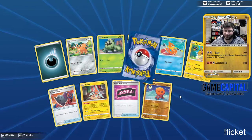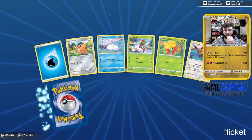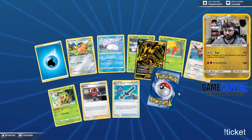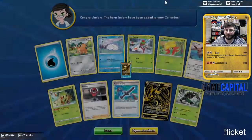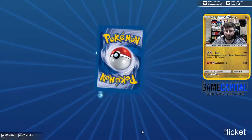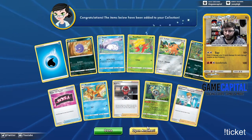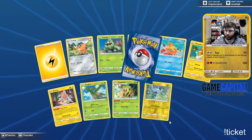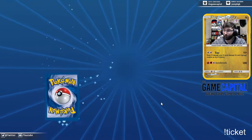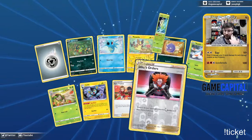I'll take it — two Mr. Mimes, Delmise V. Rusted Sword. Oh there it is — the gold! The gold Eternatus! The Power Accelerator gold Eternatus — that's nice! Can we double down on the gold Eternatus? Come on gold Eternatus VMAX — oh, that's not the VMAX, that's a Professor's Research. Boss's Order — I think we have all our Boss's Orders now. Complete set!